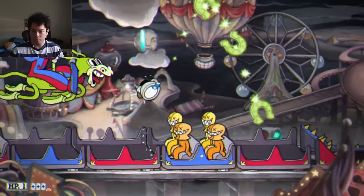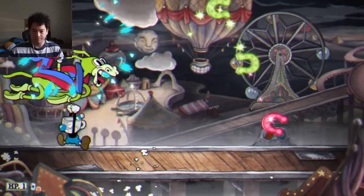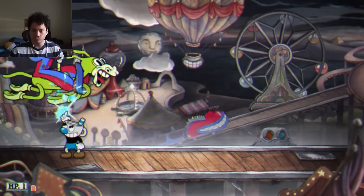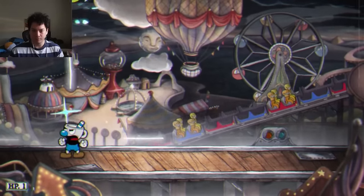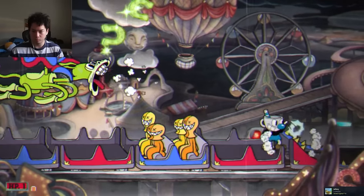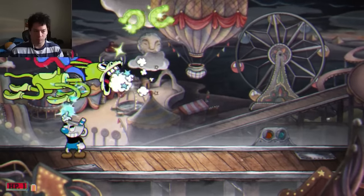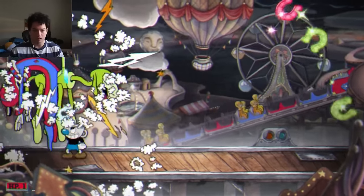Then we're on to the third phase. During the third phase, I take more useless damage — like, why did I get hit by that horseshoe? I'm down to 1 HP and a dream, but I'm no stranger to only having 1 HP and a dream. Good thing the third phase is really easy. You just stand underneath him when he's on his horse. The only real threat is the roller coaster, and I can dodge that easily, so I clear this phase like it's nothing.